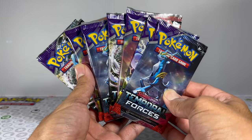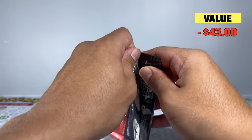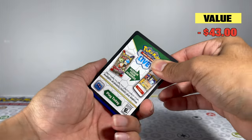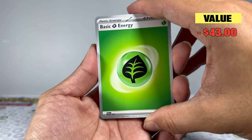Let's get started with pack number one — Iron Crown will kick off the opening. From everything in the box not including the packs, you have a value of around $7, which means we need to pull at least $43 worth of cards if we want to break even or make a profit.